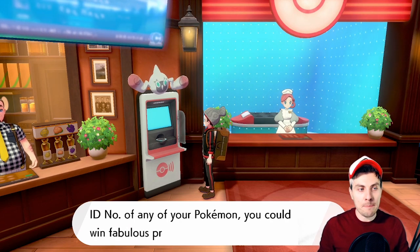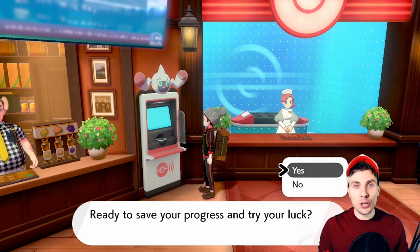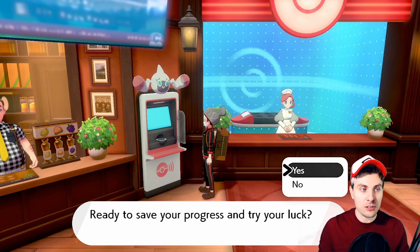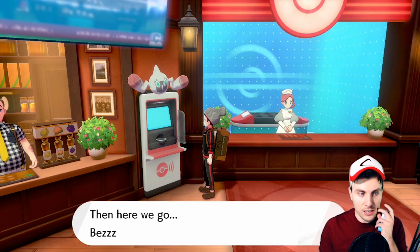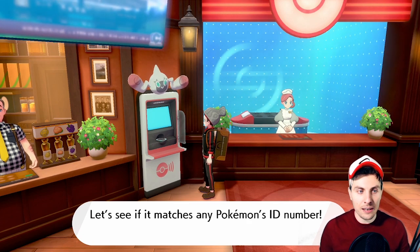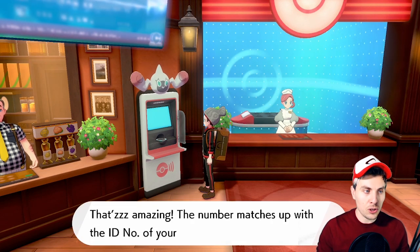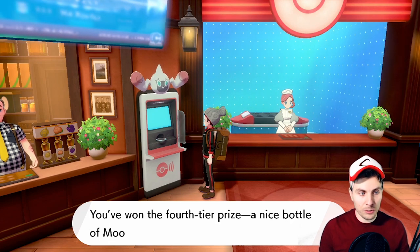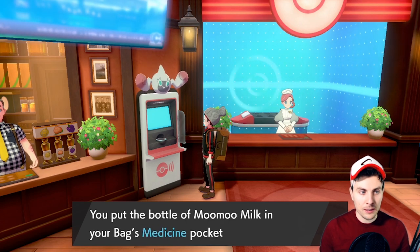It's a lot quicker — there's just a little bit of time investment to setting it up. But once you've got it set up, it makes things so easy to farm all your daily events. You can just cycle through them by literally clicking your home screen, changing the date, and coming back in. It's so quick. I'm going to use the Roto Lotto as an example. We're going into it, we get our ticket — it's a daily event so normally you can't go back in, but I'm going to show how we can cycle through it.